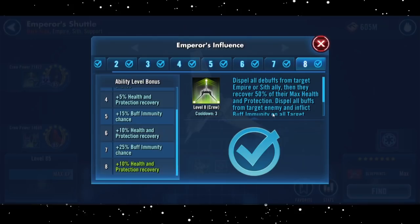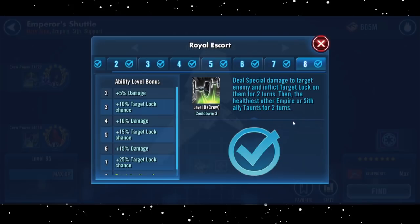The next special is Royal Escort, a move that requires the development of Royal Guard. It will deal special damage to the target enemy and inflict target lock on them for two turns, then the healthiest Empire or Sith ally will also taunt for two turns. This could pair nicely with the B28 Bomber, which is incredibly tanky when developed. Also, if you're able to stick it on Imperial TIE while it has foresight, to boost your Empire capital, there's more value there too.